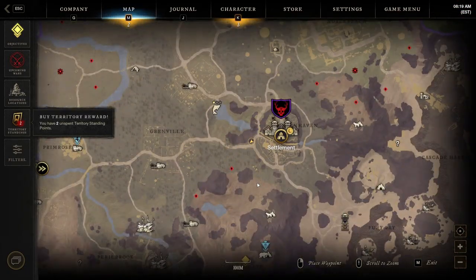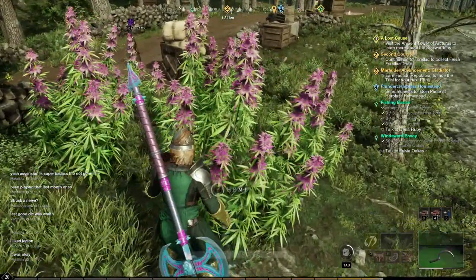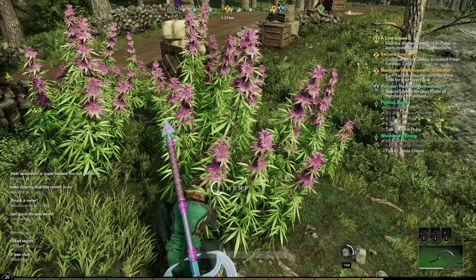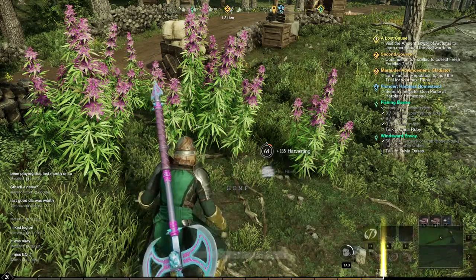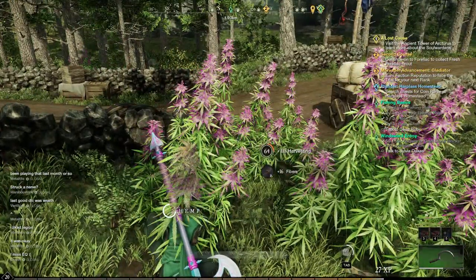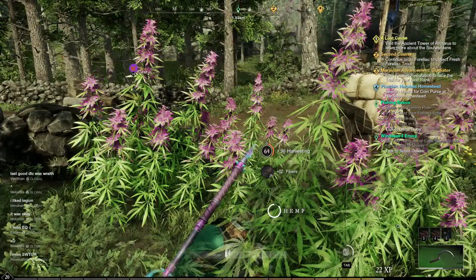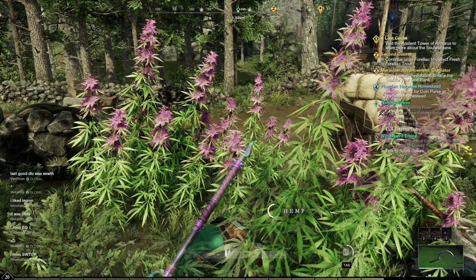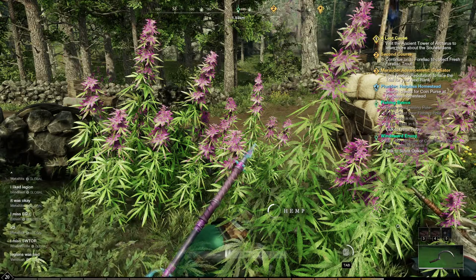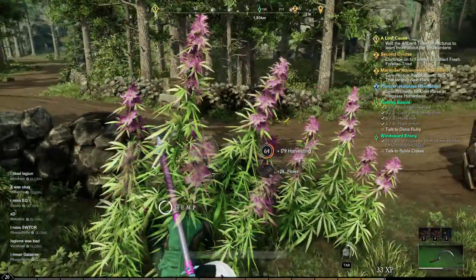Right off the bat at level one, you'll see there are small groupings of hemp right outside of every settlement. They're really easy to find but you're not going to find a lot, so there's going to be a lot of people picking these. Just hang around these areas beside the gate — there are a few nodes but not a lot. With the way the servers are right now, there's going to be a lot of competition for these nodes, but they are there and you can find them.